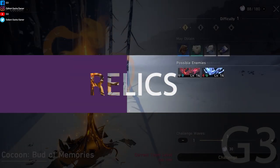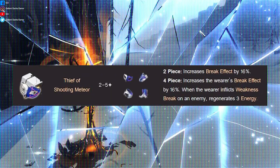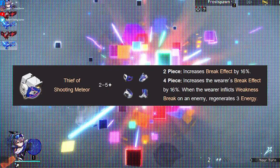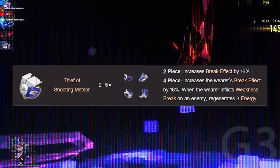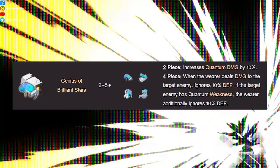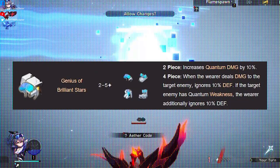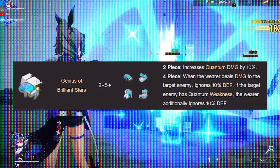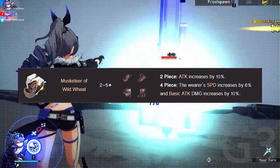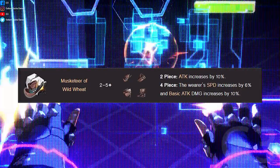Relics. Depending on what you want from Silverwolf, take your pick. 1. Thief of Shooting Meteor (4-set) — Increases break effect by 16%; when inflicting weakness break, regenerates 3 energy. Facilitates break effect for Silverwolf, who is already pretty energy efficient. 2. Genius of Brilliant Stars (4-set) — Increases quantum damage by 10%; when dealing damage to the enemy, ignores 10% defense, and if the enemy has quantum weakness, additionally ignores 10% defense. A more DPS-oriented Silverwolf. 3. Musketeer of Wild Weed (4-set) — Attack increases by 12%, speed increases by 6%, and basic attack damage increases by 10%, as most of her damage scales with her attack.